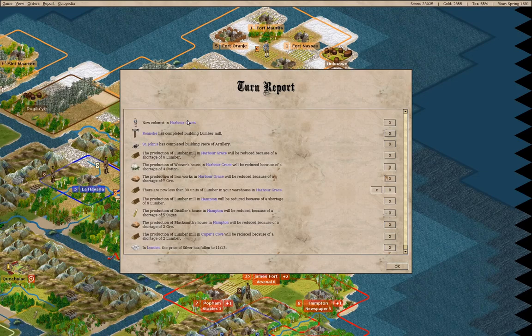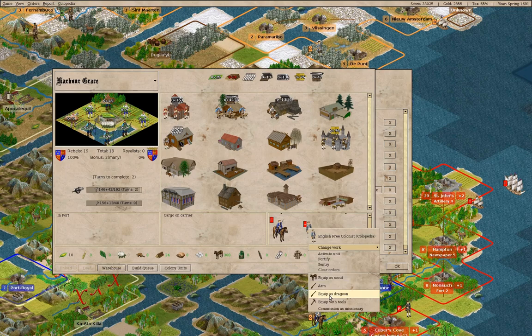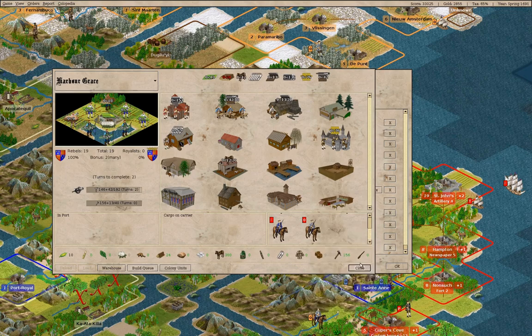We have a new colonist over here who we can equip as a dragoon. That seems like a thing we can do.